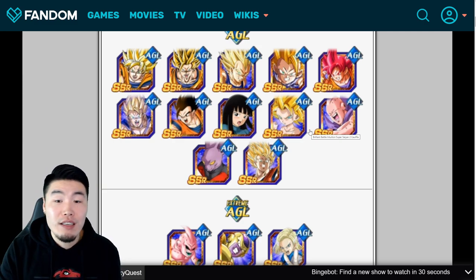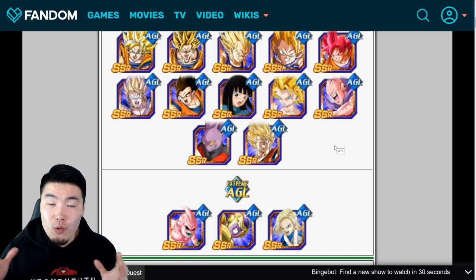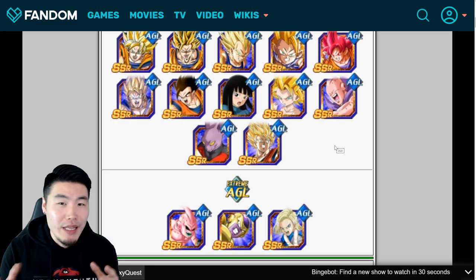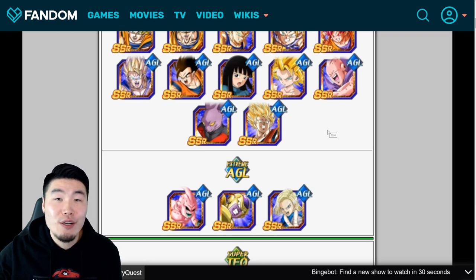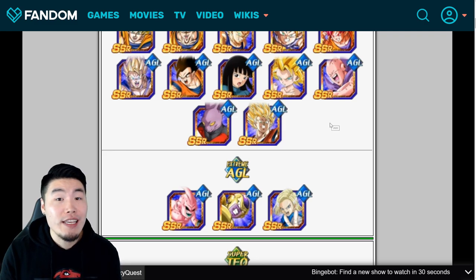As far as other EZAs not on global yet, we also have AGL Dyspo, who is really insane offensively for longer events, but not as impressive for shorter to medium events. We don't know when his EZA is coming to global — it could be next month, which I think is actually pretty likely alongside the STR Toppo EZA, or it could be a little longer. AGL Super Saiyan 2 Angel Goku has respectable damage and great healing, but his defense is a little lacking.